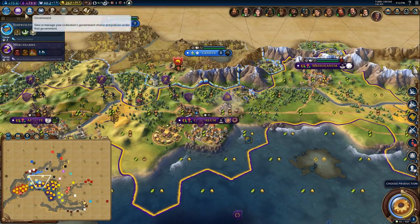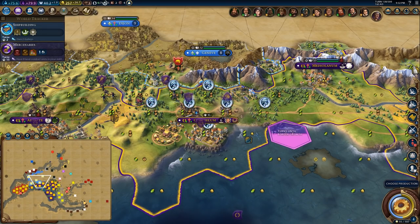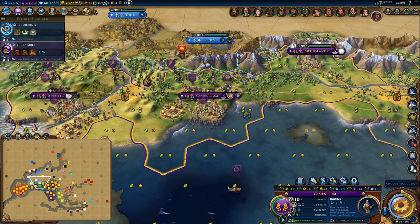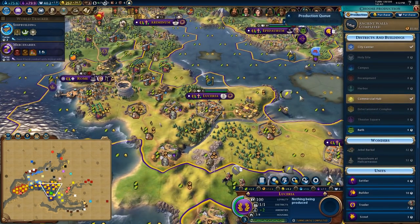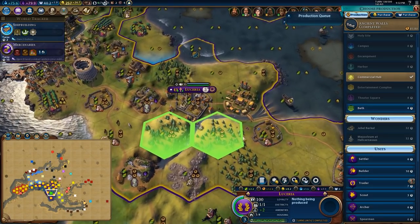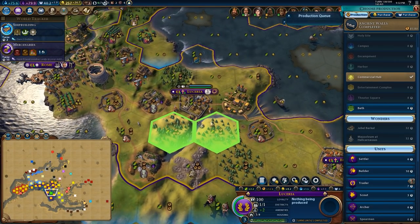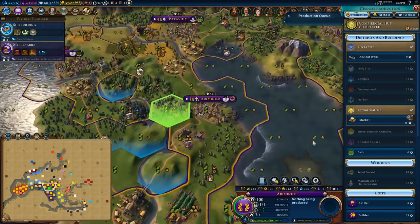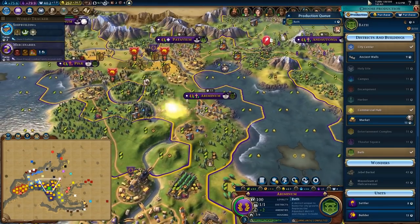This city — I did put in the builder card, right? Yeah, I did. So this city is going to be producing lots and lots of builders for me. We've got ancient walls in here so we can shoot if we need to. Let's get our bath. Even though I'm killing woods — it hurts to kill woods without chopping them — the bath is just that good in my opinion that it's worth doing.